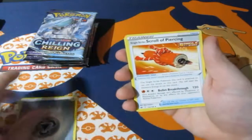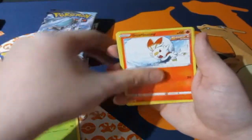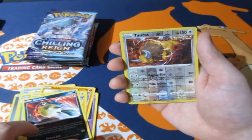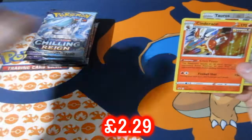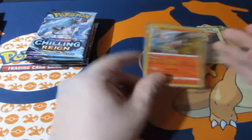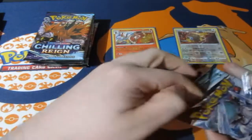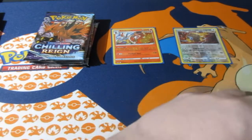Pack one: we got metal energy, Scroll of Piercing, we got Ivysaur, Scorbunny, Snubbull, Blitzle, Qwilfish, reverse foil Tauros, and my boy Cinderace! I'll take that Cinderace — both single strikers, so that's great to have. As you guys know I love Cinderace and Scorbunny, it's a great team.